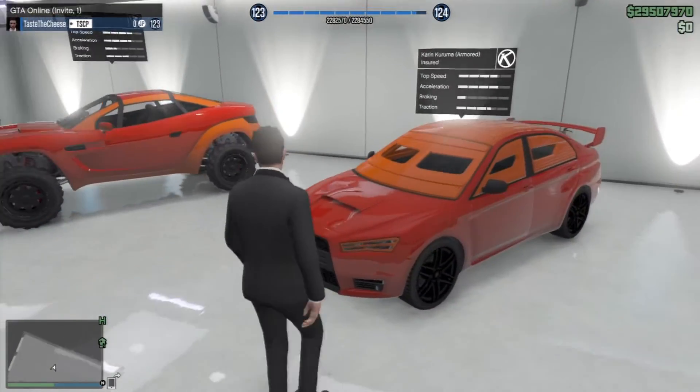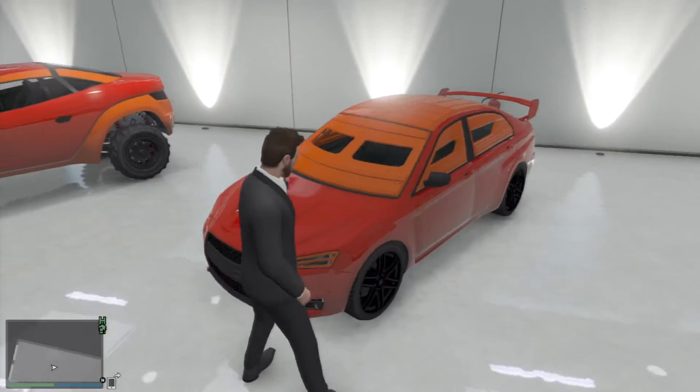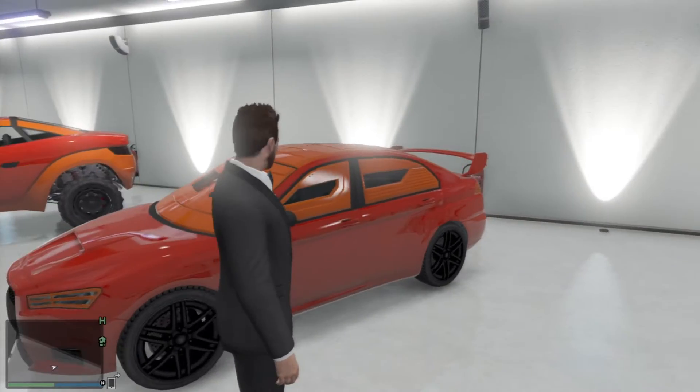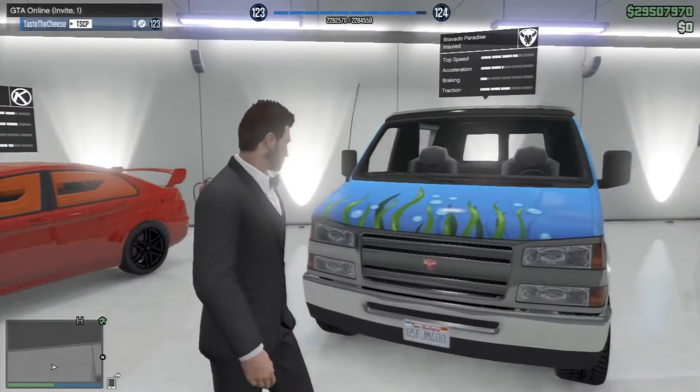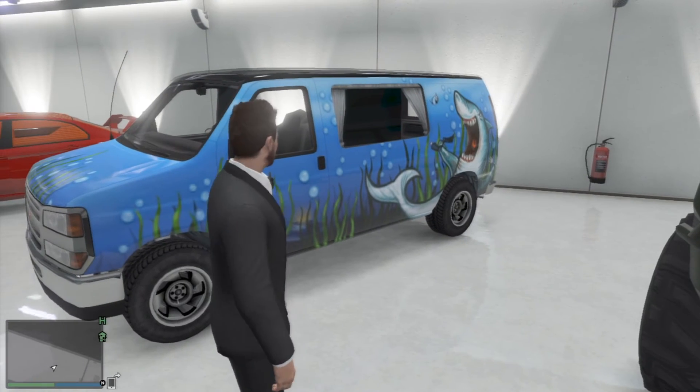Here we have the Kuruma Armoured — I also haven't done anything to this, as you can tell by the stupid colours. It is from one of the heists and you unlock it through the heists I believe. Here's the Brawler Paradise — this van just looks sick, I love the shark thing on it.